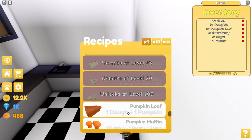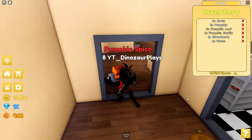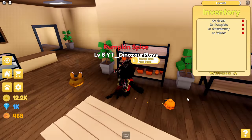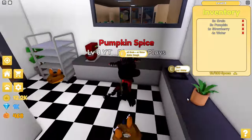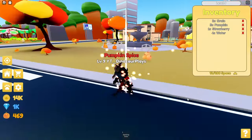I can make some pumpkin loaf, pumpkin muffins. But yeah, there's not a whole lot left to do — it's mainly the same thing over and over. So I think I'm just going to end it there. Hit level nine. It's really just unlocking more things.